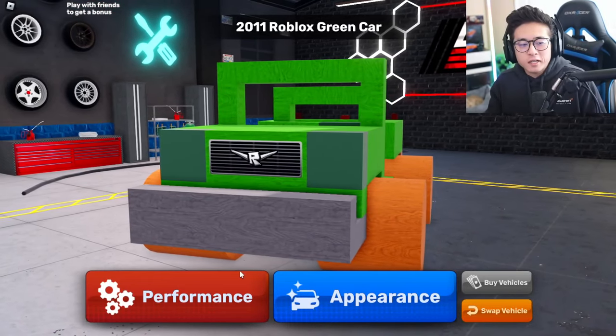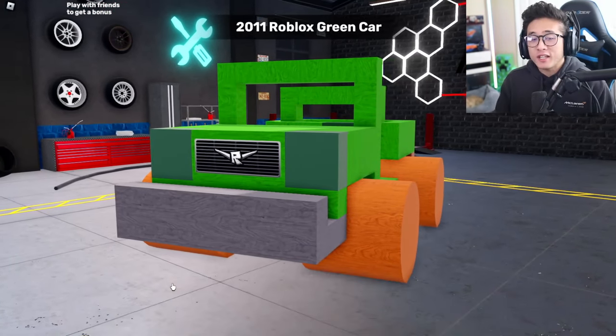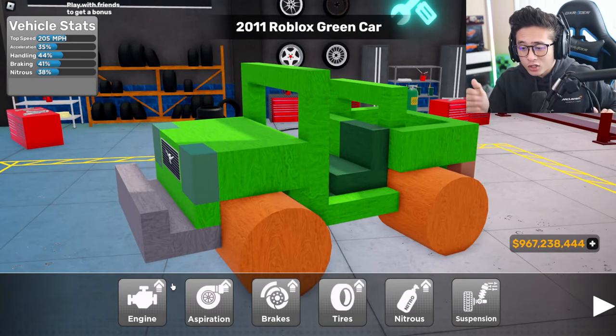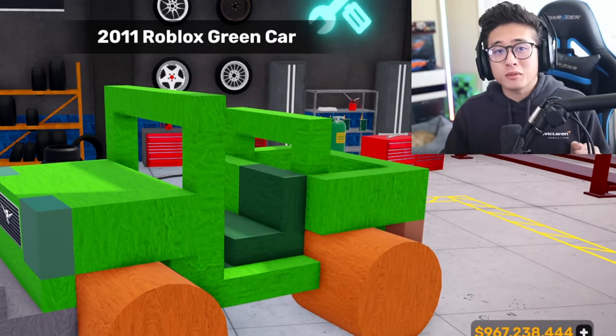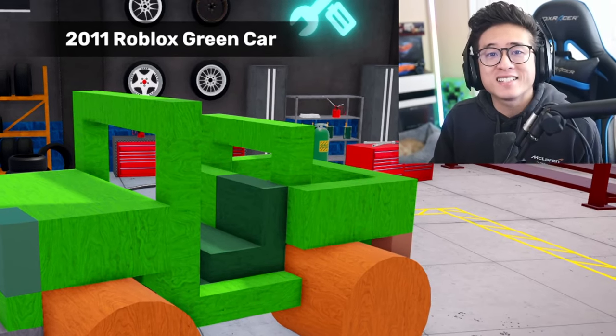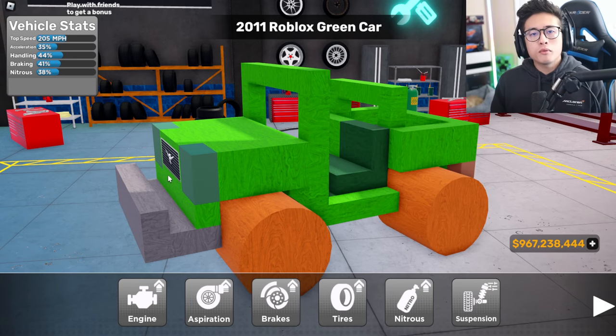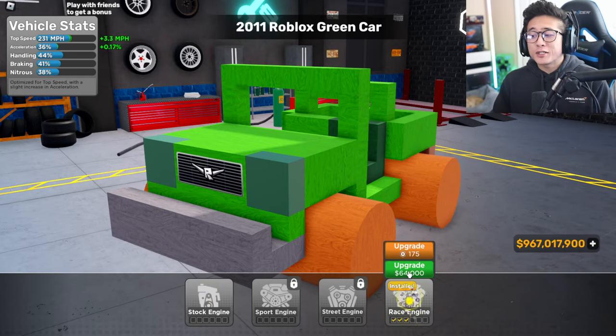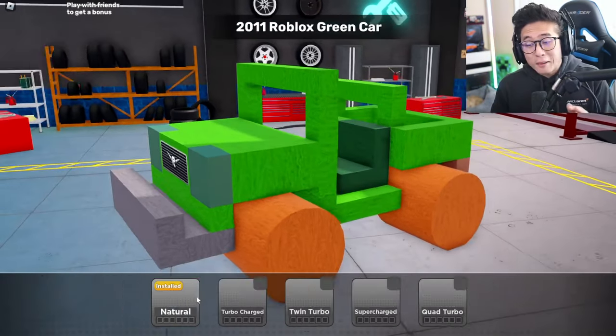What is going on guys, it is your boy T-Stingray and welcome back to another video. Today we are in Driving Empire with the 2011 Roblox green car. We are going to be talking about brand new licenses coming to the game, but before we get started be sure to smash the thumbs up button, subscribe if you haven't, and don't forget to click that post notification bell.